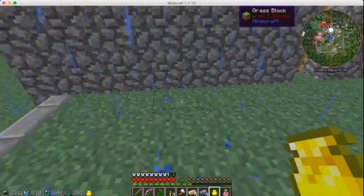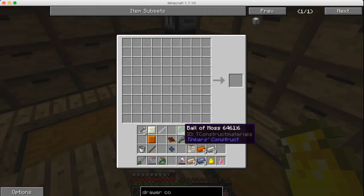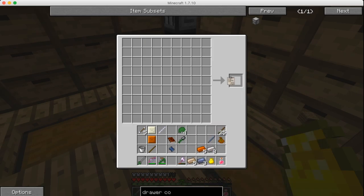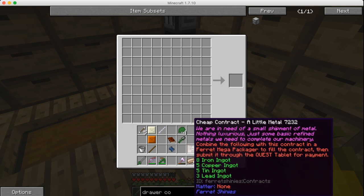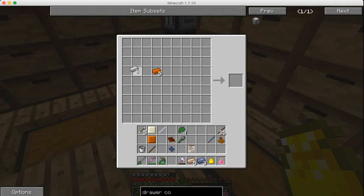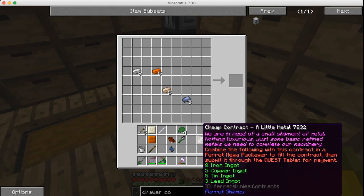There's one thing we can get done — it's a contract: eight iron, five copper, five tin, and three lead, and the mega packager. Maybe I need to put the stuff in first. I'll put this stuff in and see if we can submit it. I've got everything: eight iron, five copper, five tin, and three lead.